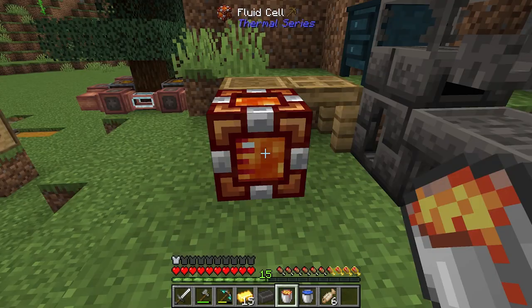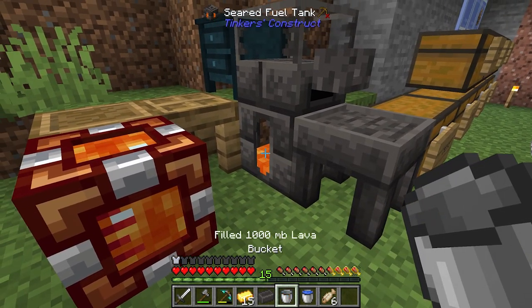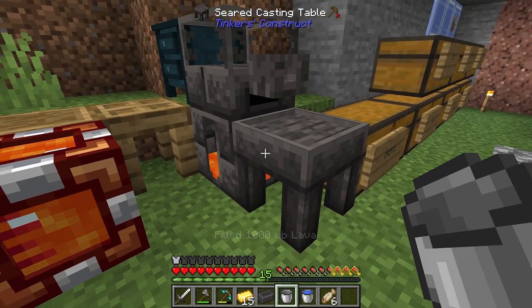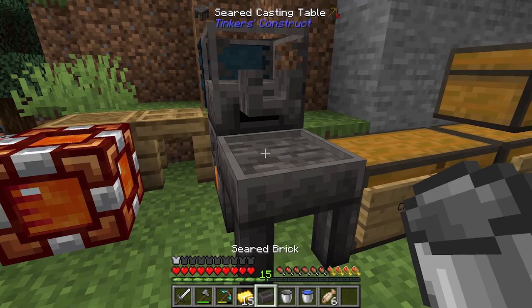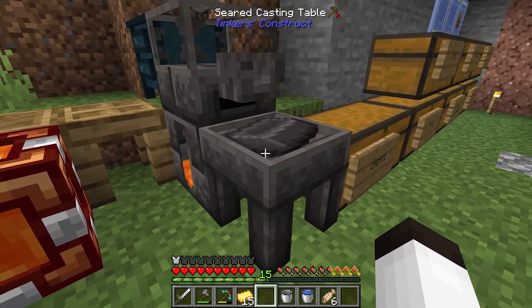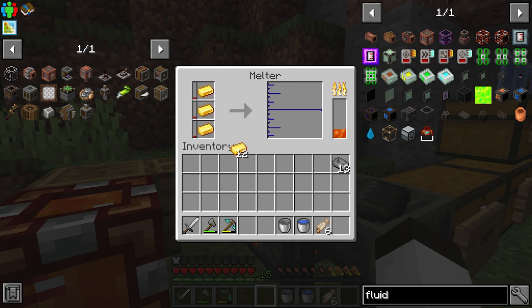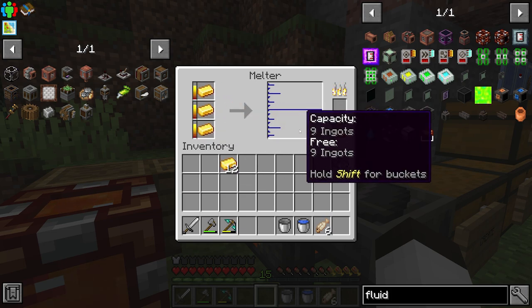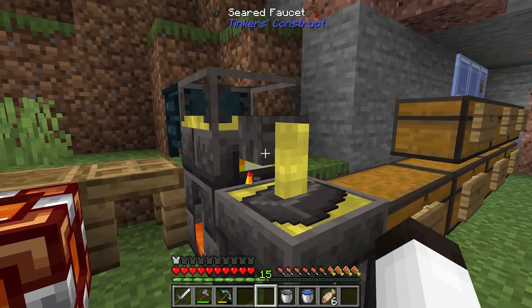I'm going to keep moving the setup around until I have a full tank. Taking a bucket of lava out and putting it into the seared fuel tank. Now the first part of this brass project — I really want to get a cast of an ingot. I'll put a seared brick in here and put in this gold. The gold is cooking up and we should be able to bring it out into a cast. We have three ingots worth — there we go, our gold cast.